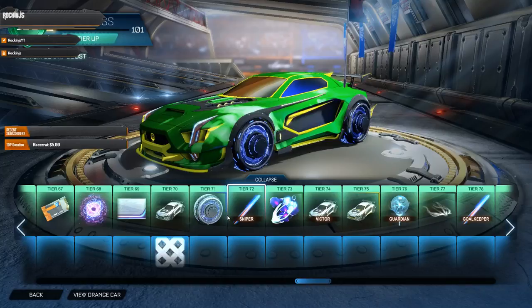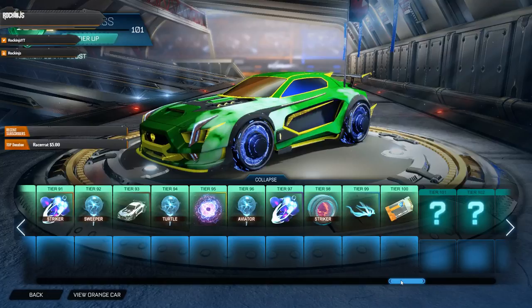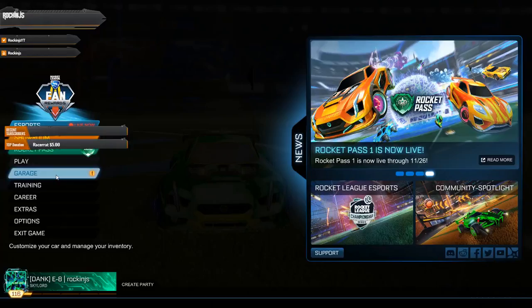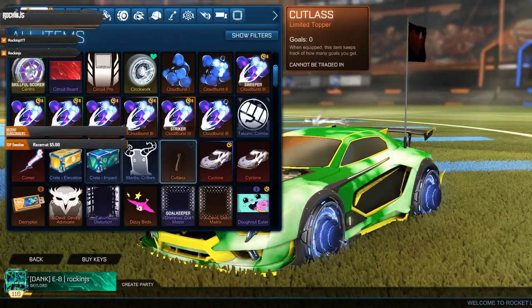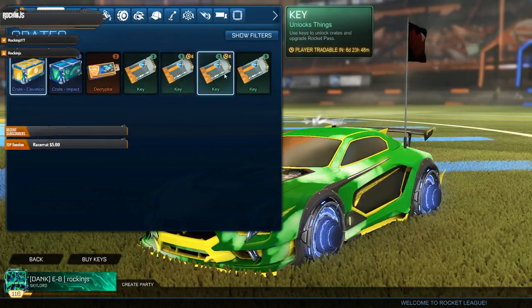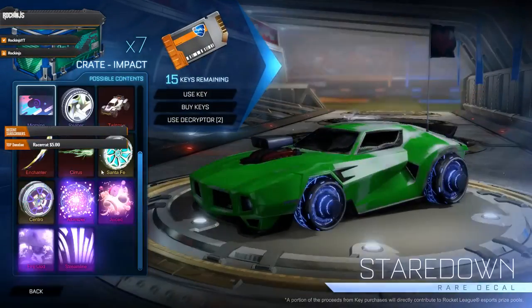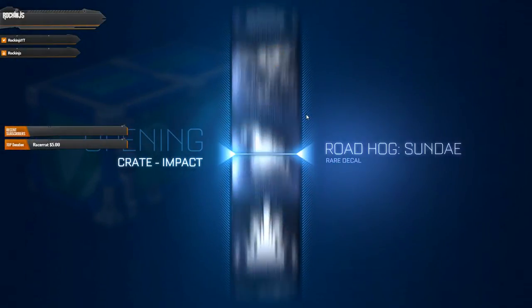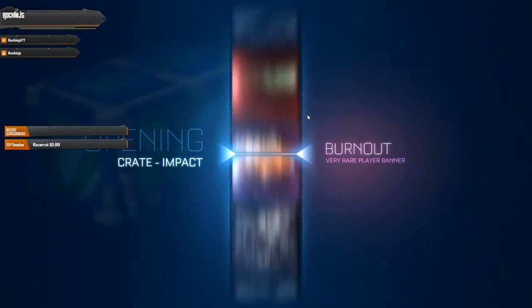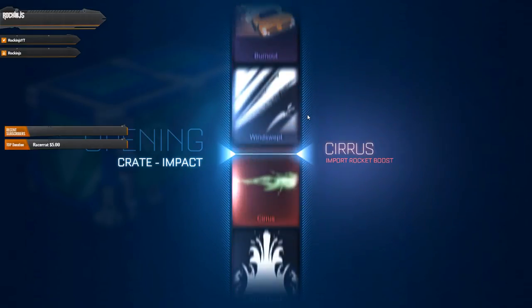We got all these items plus a few keys, since they always give a few keys. Now let's go open some crates. Let's open the Impact crates first — I'm actually going to use my Decryptors on these, just to get rid of them and save money from using keys. If I get something good that would be sweet, but I doubt it.